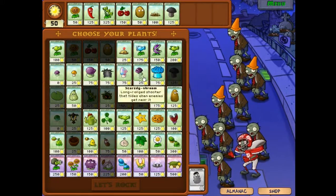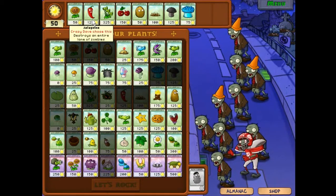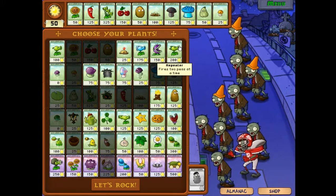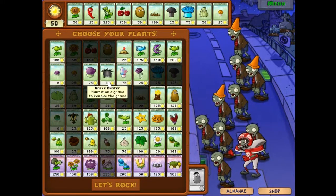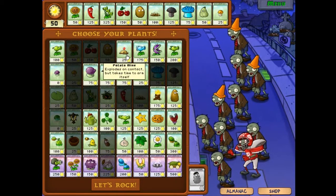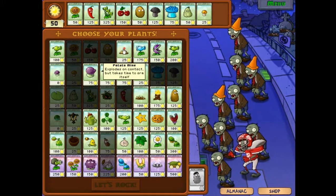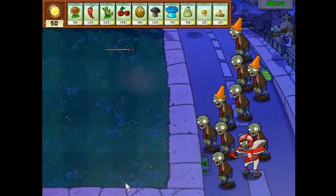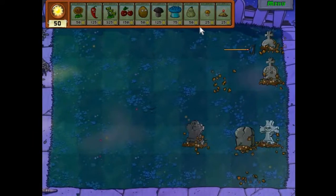Maybe like Spikeweed, obviously Doomshrooms, Ice Shrooms, already got the jalapenos there. Maybe some Squash, and I gotta get the Sunshrooms. Let's see... that's already all filled up. It'd be nice to have the Gravebusters and maybe the Potato Mines. I think I'll get rid of the Spikeweed - I'm not really going to use that. Yeah, I'll get the Potato Mines out here and see if I can even complete a level just using these.